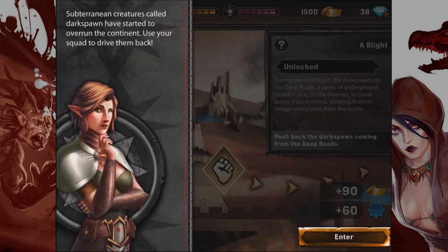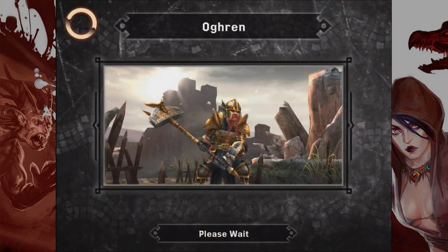Subterranean creatures called Darkspawn — I remember those from the game — have started to overrun the continent. Use your squad to drive them back. No sweat, can do this.